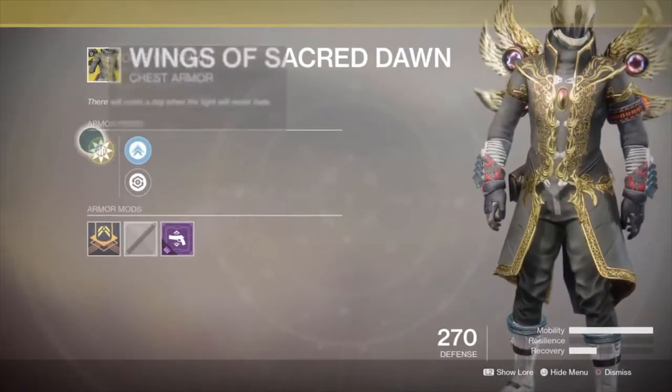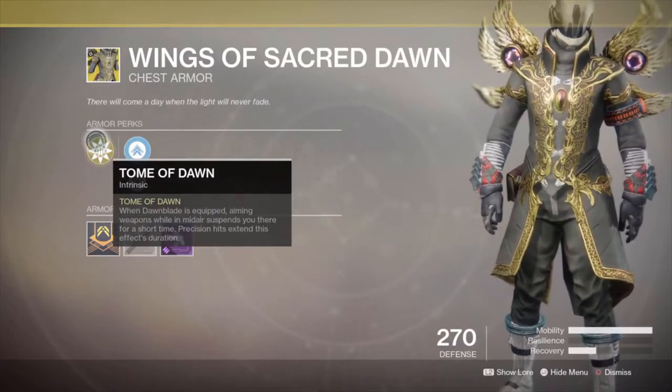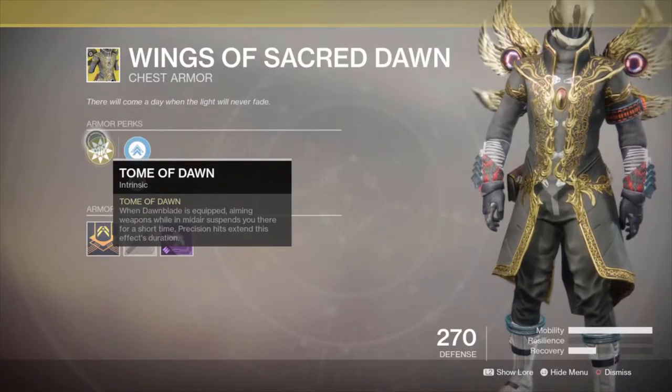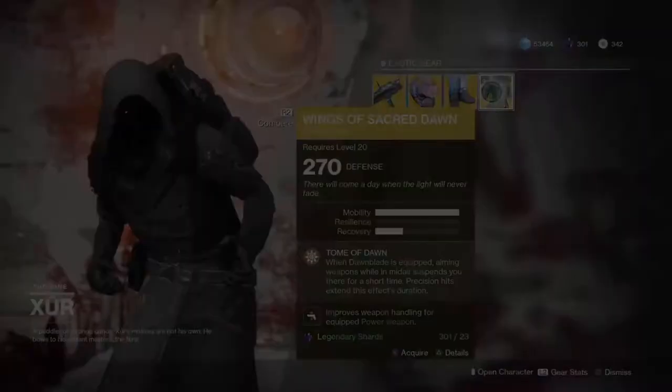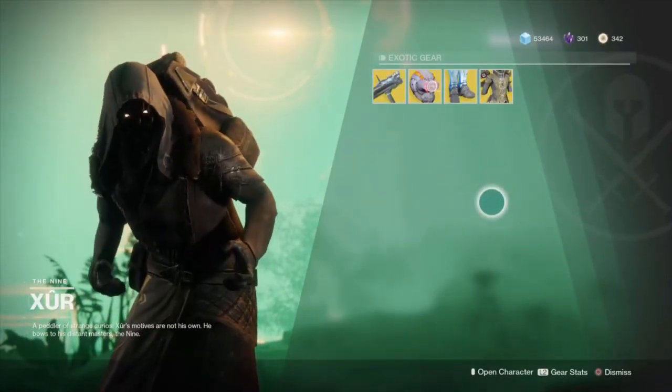Then the Wings of Sacred Dawn for the Warlocks — while Dawnblade is equipped, aiming a weapon suspends you in midair and keeps you there for a short time. As long as you hit those precision shots, you will remain suspended.